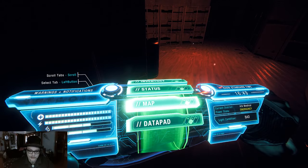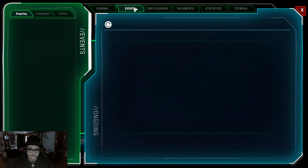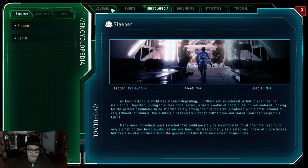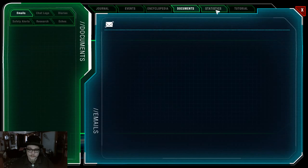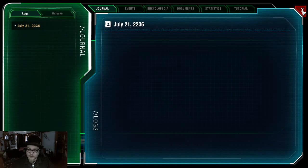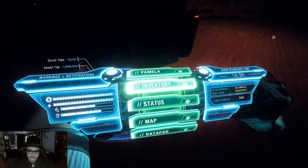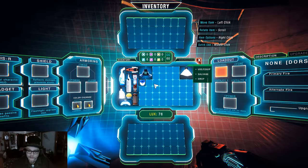Status, map, datapad — what's on my datapad? Journals, events, encyclopedia, documents, statistics, tutorials. I don't have any objectives yet. Status — no, I'm fine.